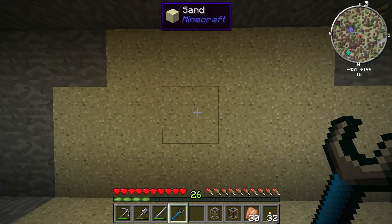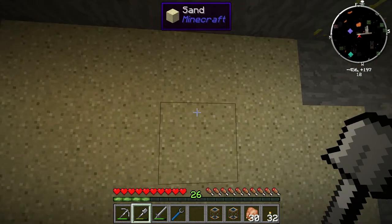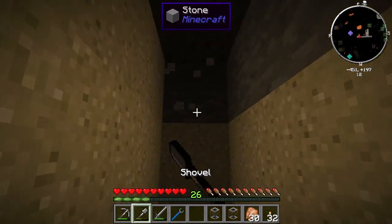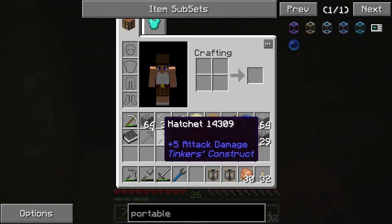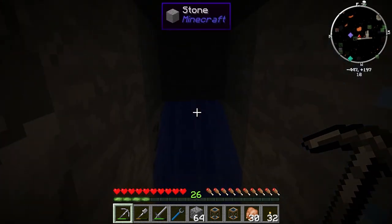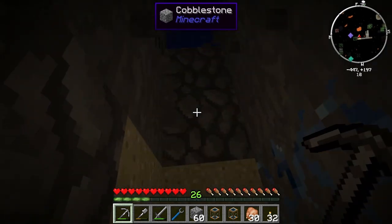I should also mention that one of the nice features of Zan's minimap — or Voxel Map as it's called now — is you can go in with M and turn on cave mode. They have a really good cave mode system. So hopefully using this cave mode correctly, I should be able to walk right on over to this lava pool here and get myself some lava. What the hell happened here?